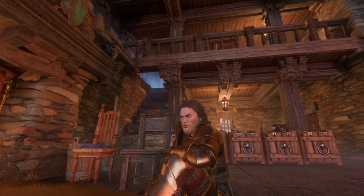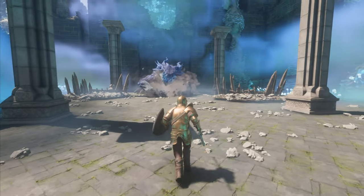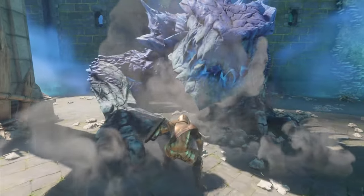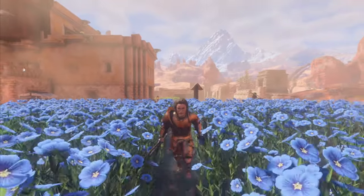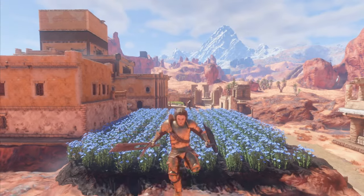Want to unlock special recipes and build some of the best armor in Enshrouded? There is one key resource you will need to get first in order to be able to do that. Follow along with us as we dive into Ember Veil on a quest to get linen and get lots of it.